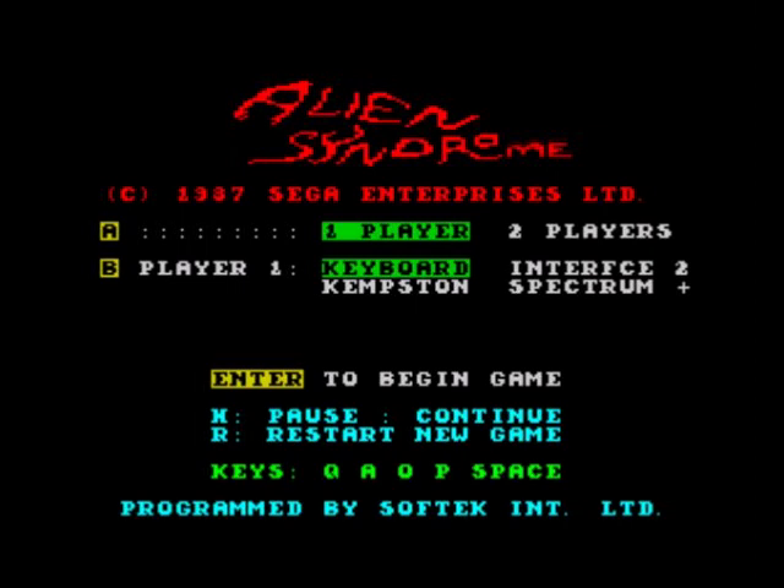Hello, today we're going to have a game of Alien Syndrome on the Sinclair ZX Spectrum. As far as I know there is only a 48k version of this game. This is based on the 1987 game by Sega, which I didn't particularly like that much. Out of all the home versions I've reviewed so far, none of them have been very good, to be honest. So let's see how the Spectrum version plays.